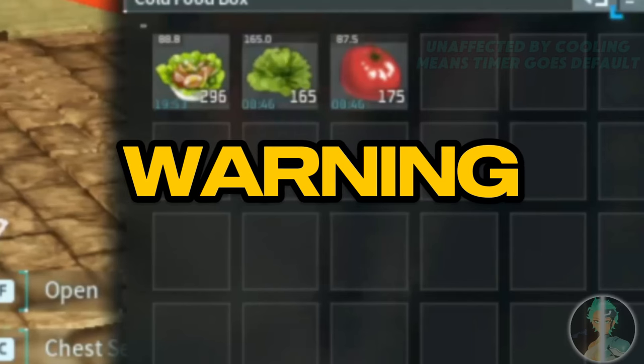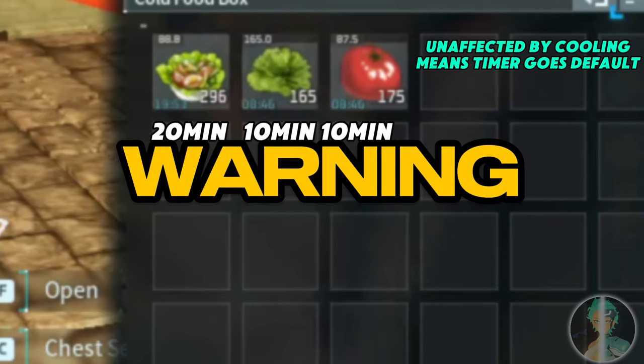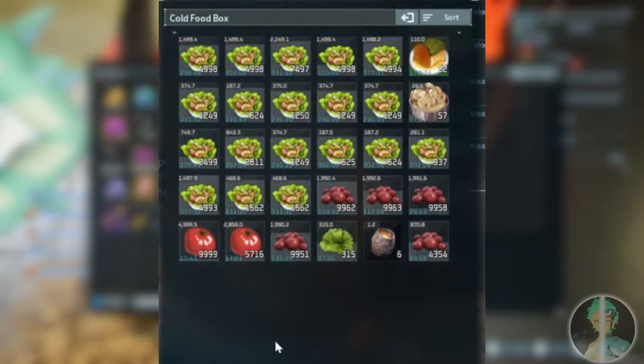Warning: when these cooling food utility boxes are unaffected by cooling pals, the expiration timers on foods and ingredients will revert back to their defaults — 20 minutes and 10 minutes respectively.